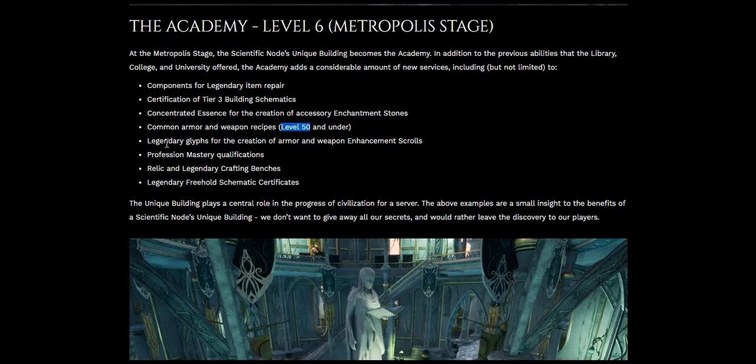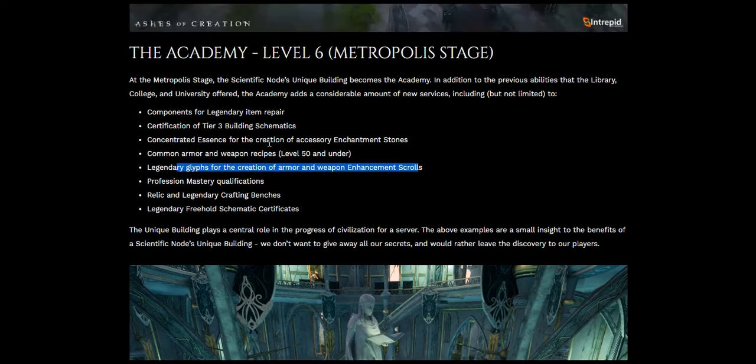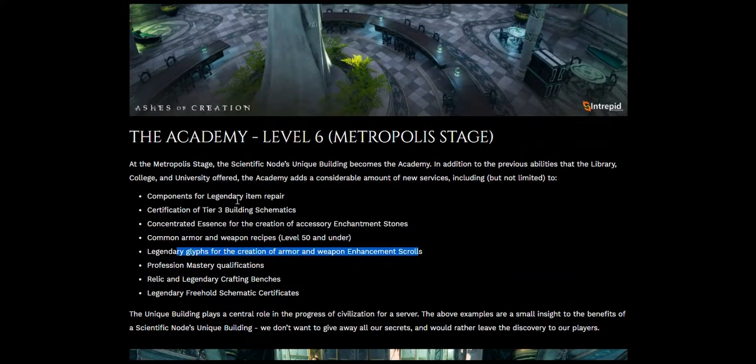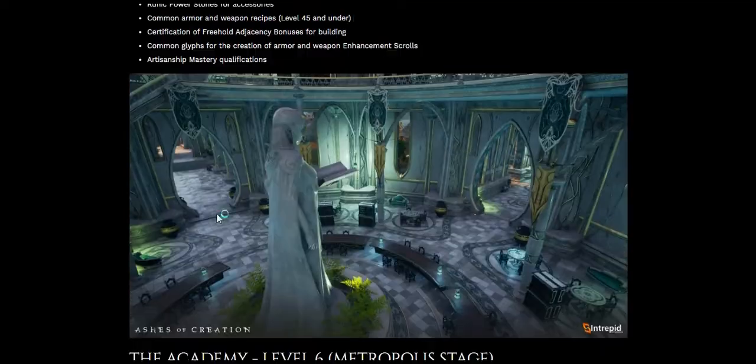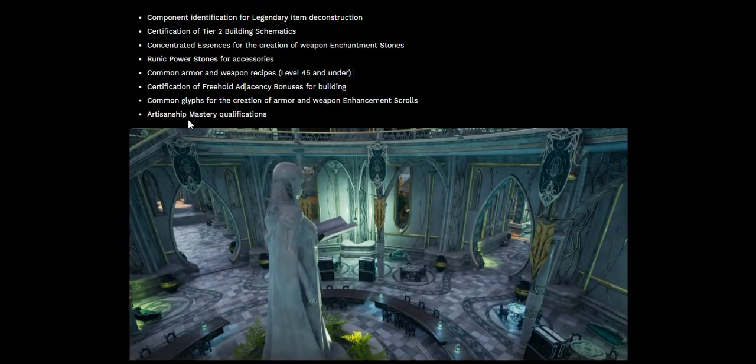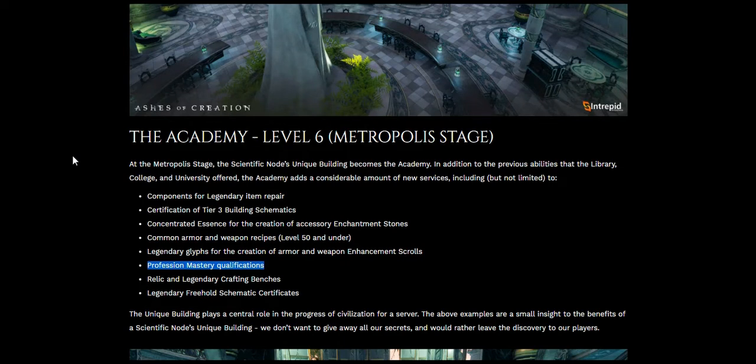Legendary glyphs for the creation of armor and weapon enchantment scrolls — the key word here is 'legendary.' Before it was common glyphs, now it's legendary glyphs, meaning there are going to be legendary enchantment scrolls. Professional mastery qualifications — once you become an artisan in your craft, you can then become a professional. That's even better. If you're a crafter, these professional mastery qualifications are what you'll want to shoot for.